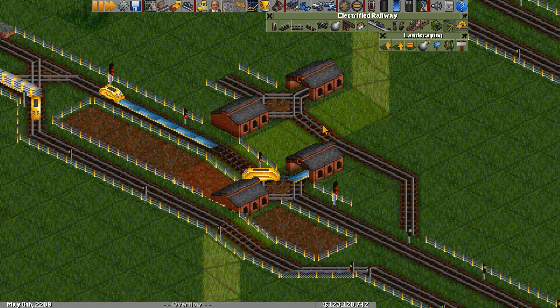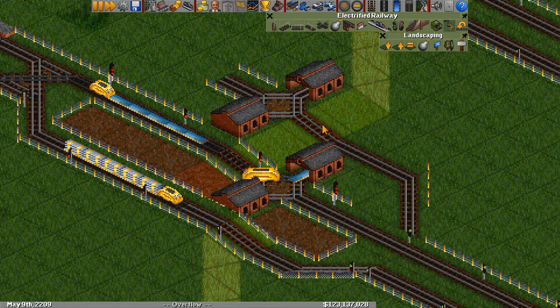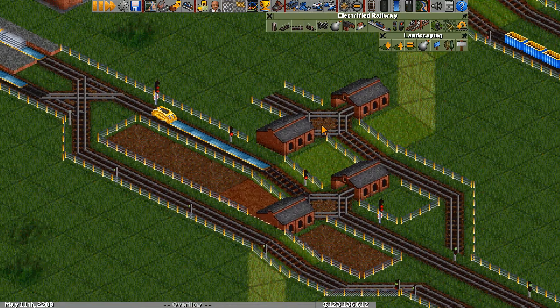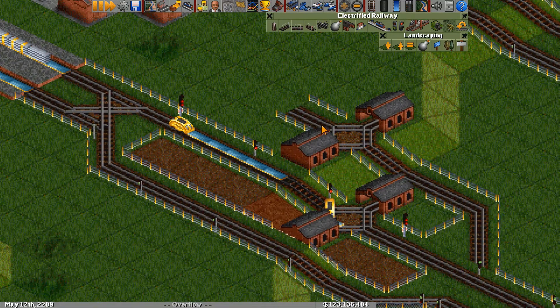Overall, there's a bigger problem in that we're forcing trains to enter the depot and enter the overflow even when they might not need to. If our network is flowing properly, we really don't want it to be slowed down by our overflow. So next, I'm going to start showing some more advanced designs that don't always force trains to enter the overflow.